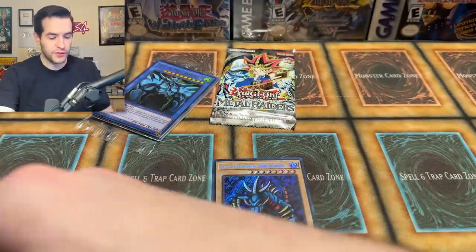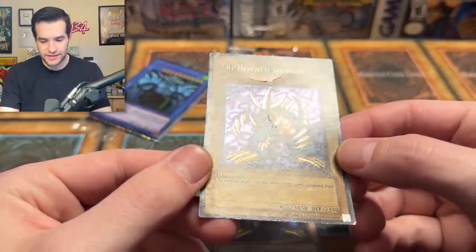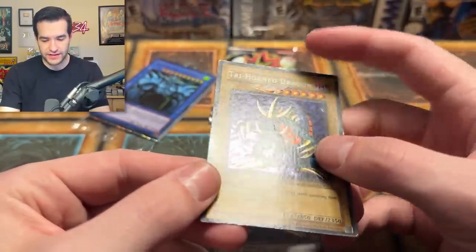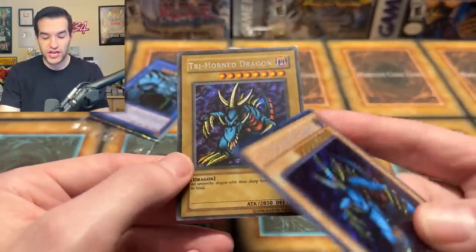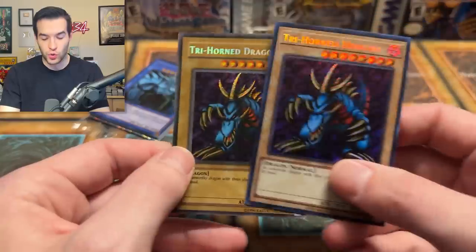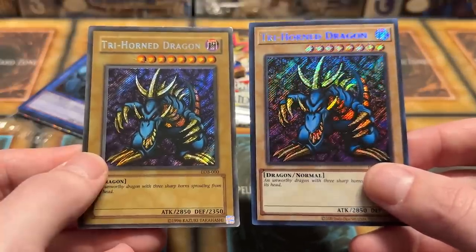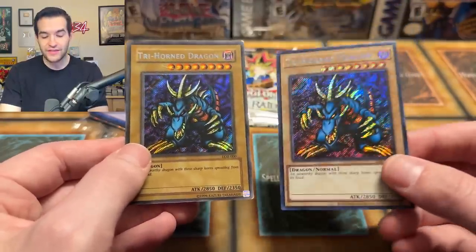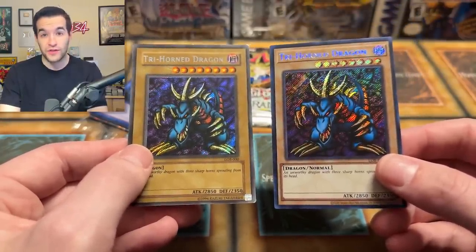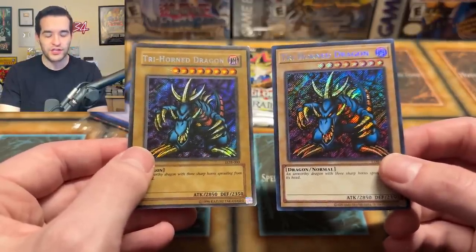I found a few things to compare it to. I have a very old — this might even be a wavy — Secret Rare Tri-Horn Dragon. Comparing this OG Unlimited print to the new one. Even the untrained eye, even if you've never seen Tri-Horn in your life, you can see a huge difference between these two cards. This is a 2002 original print and this is a 2023, 25th Anniversary reprint. Huge difference. Along the way they slowly started looking more and more like each other, but these are the polar opposites.